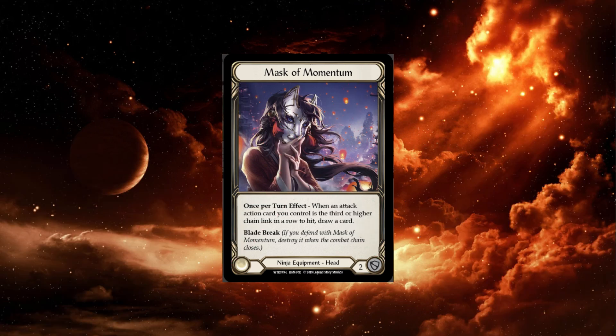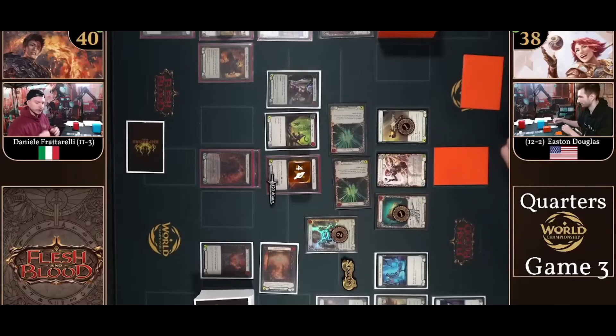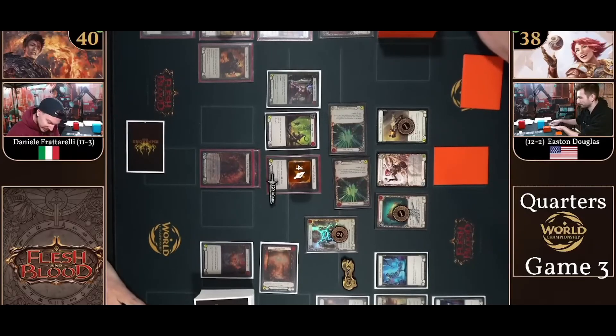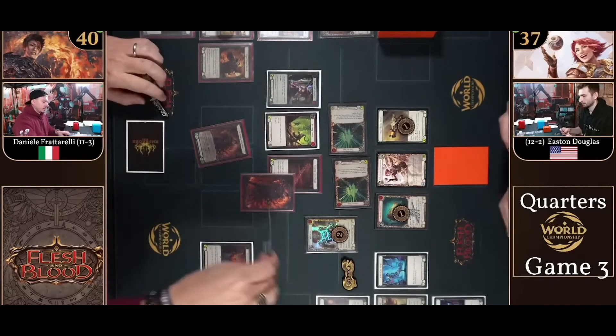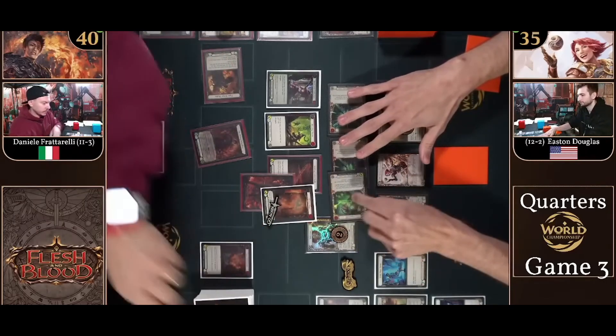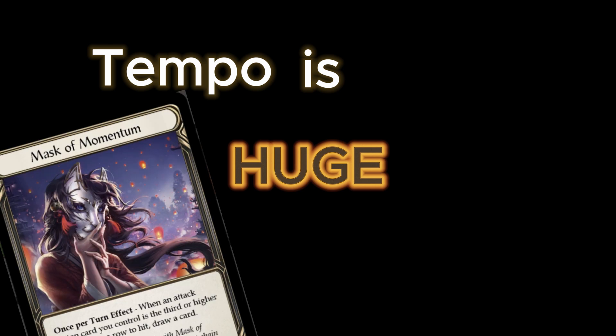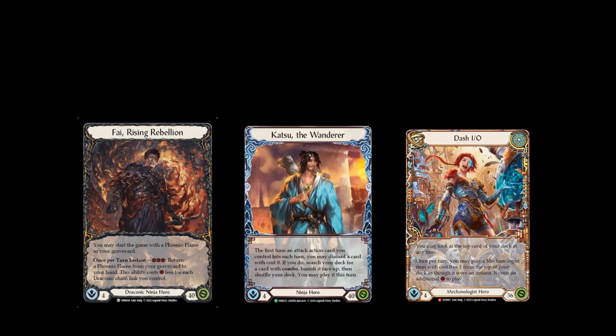Mask of Momentum also rewards the 5-card setup hand strategy in that you can often threaten a Mask of Momentum trigger 2 times with a 5-card hand. This gives you some much needed freedom to block in aggro mirrors. Take a turn to block a bit and set up, then threaten 2 Mask of Momentum triggers on the following turn to get your opponent on the back foot and get the tempo back in your favor. I recommend playing this into all aggressive strategies: Fai, Katsu, Dash IO, just to name a few.